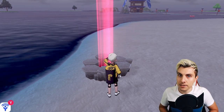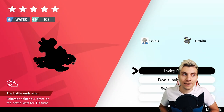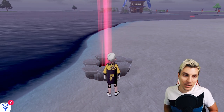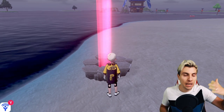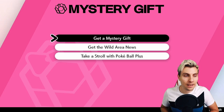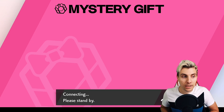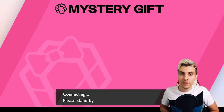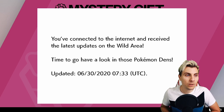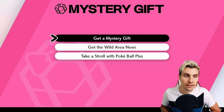If anything does come along this month, hit that subscribe button because I'll cover any news on these max raid event dens. Coming into the game — I was resetting a G-Max Lapras den and now we're getting a Persian, but that's not quite the same. To update your dens, come into your menu screen, hit the Mystery Gift button, select Get Wild Area News, and your game will connect to the internet. This message will pop up confirming you've received the latest Wild Area updates — updated on the 30th of the 6th.